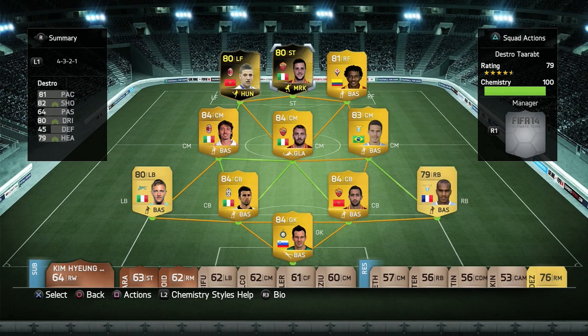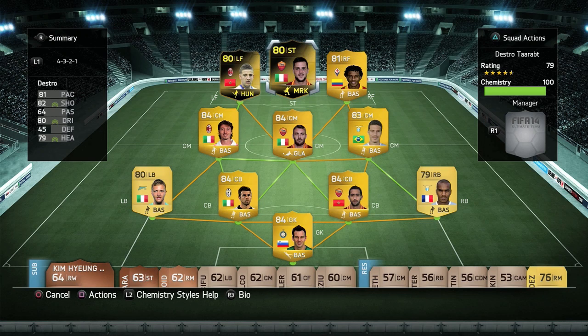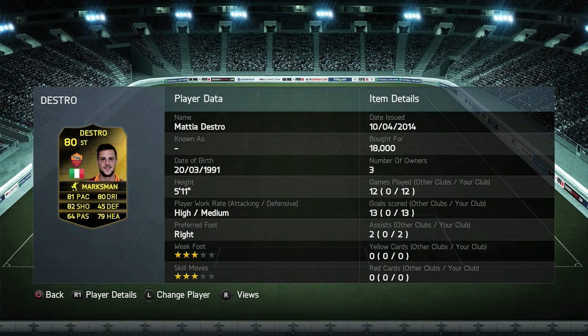Welcome to this review of 2nd in Form Destro in Ultimate Team. Destro is of course the Roma striker who plays in Serie A and is Italian. I picked him up for 18,000 coins and he has the marksman chemistry style which improves his dribbling, shooting and heading.